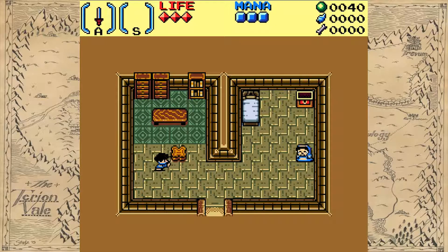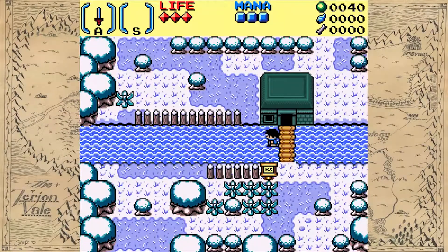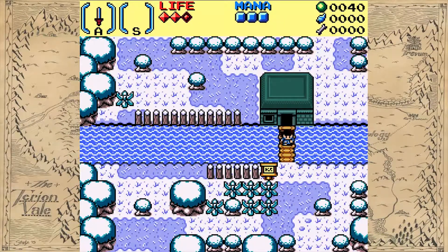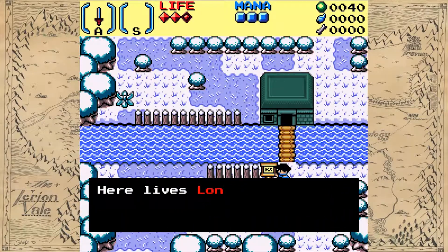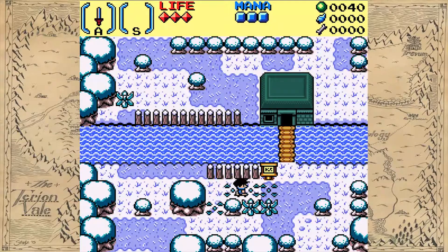Obviously there's pushing — you can see the push animation. Animations are clean, I like the colors. Apparently I can fall into the water. And apparently my name is Lonk. Cool.